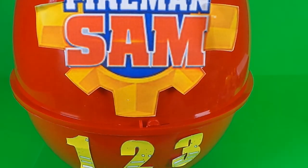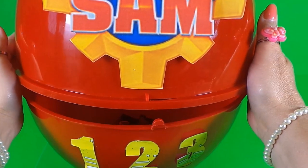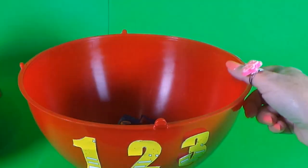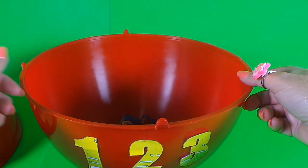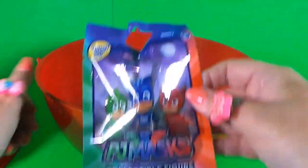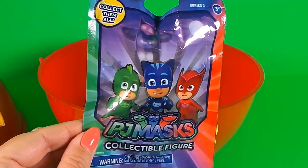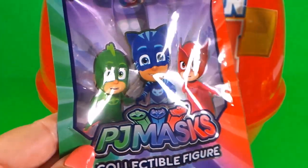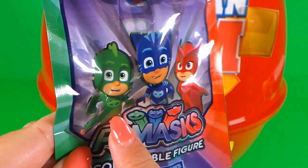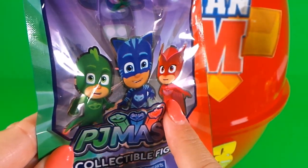So here we go for the last time then guys, opening up the Fireman Sam's 1-2-3 egg. And of course if you want to see more, check out my other videos. Oh wow, what have we got here? It's PJ Masks collectable figure blind bag! And on the front we've got Gekko, Catboy and also Owlette.